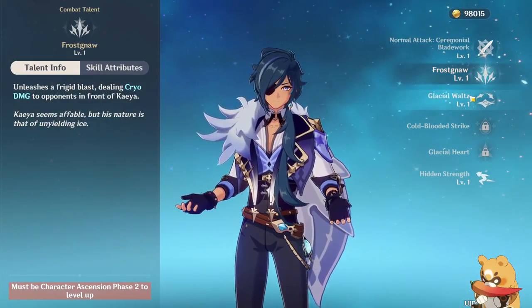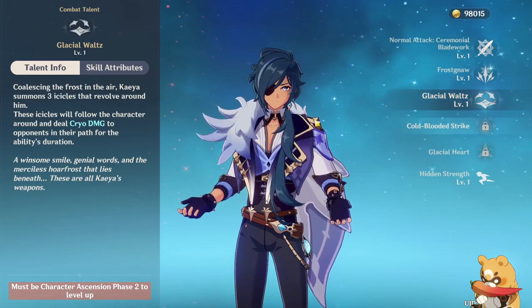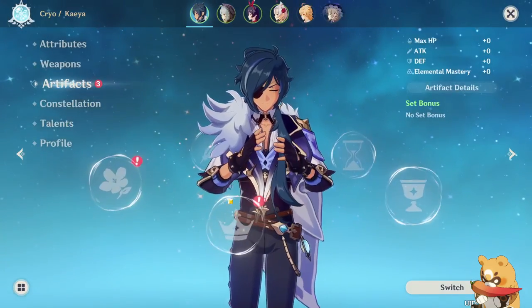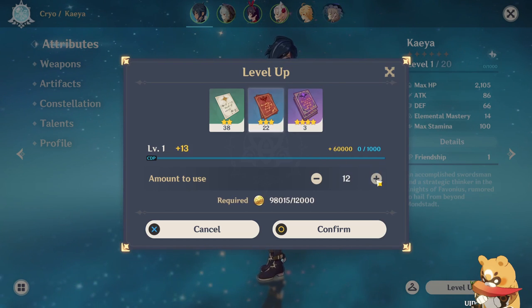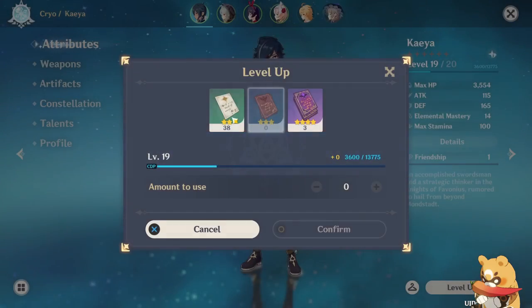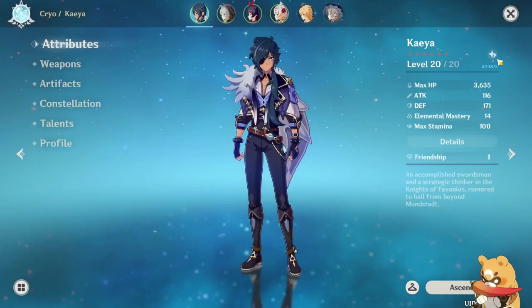Make sure to read what your character's abilities do and what stats may make an ability stronger — this is important to understanding a character's role and what you should equip on them. To increase a character's level you need to use experience books. Try to keep your team at as high a level as you can; early on this is easy so don't worry too much about it. These books are awarded by completing missions and from ley line blossoms.